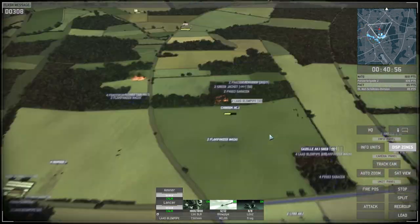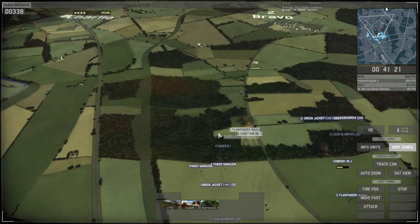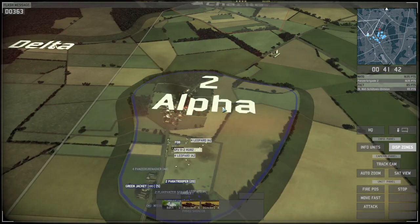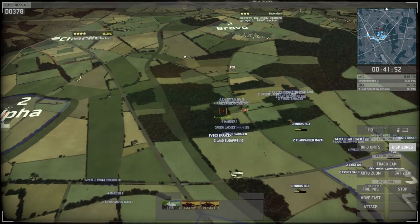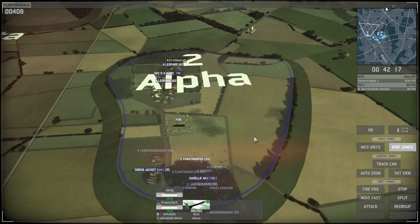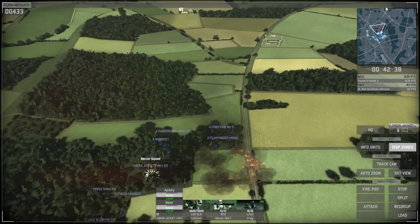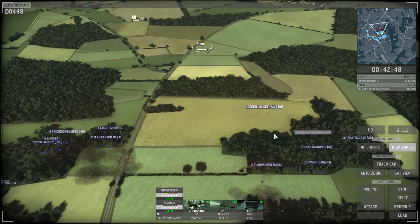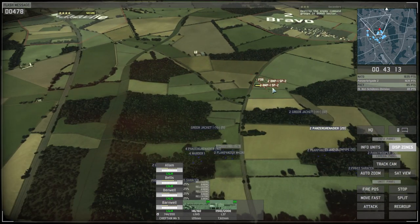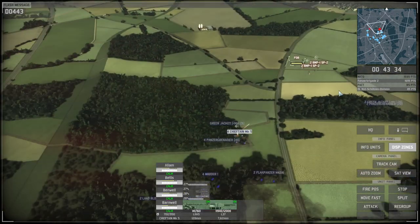Paying attention to my right flank now, just checking everything's okay there and gradually starting to move the units forward. Holding onto Alpha sector has basically depleted the supply yard completely, so I'm going to top that up with a Chinook. Now I can push my units in Alpha forward. The enemy has some BMPs near the supply yard on the right flank - I need to take those out. Although BMPs aren't heavily armed or armored, they do have anti-tank missiles which are very accurate and have deadly long range, so you've got to be careful with those.